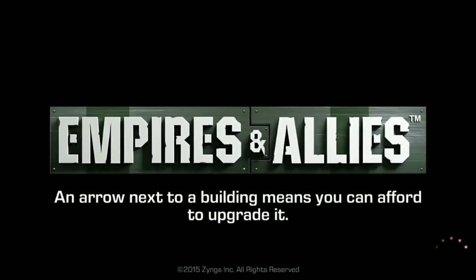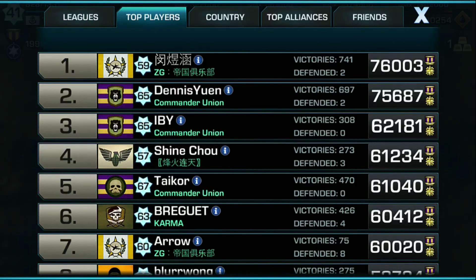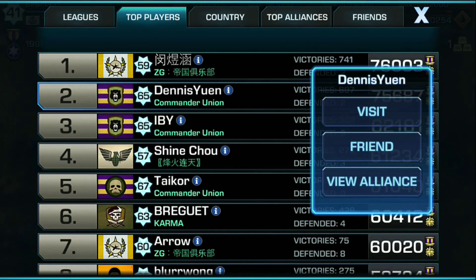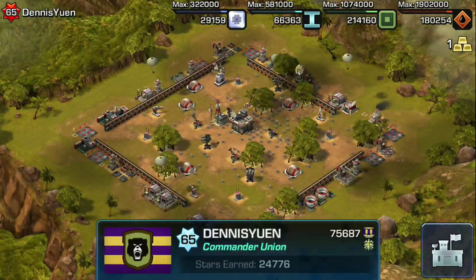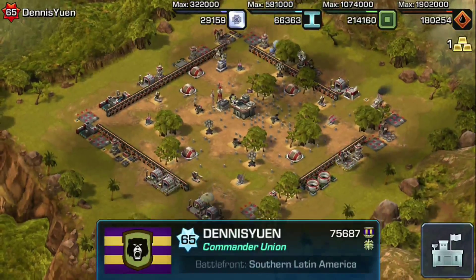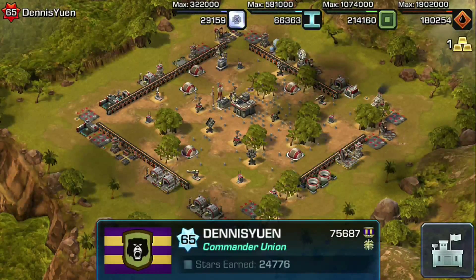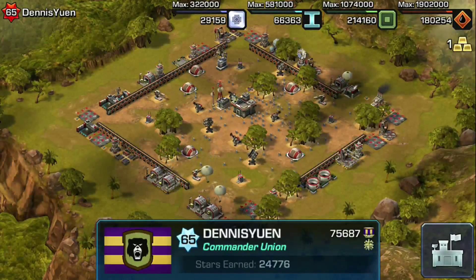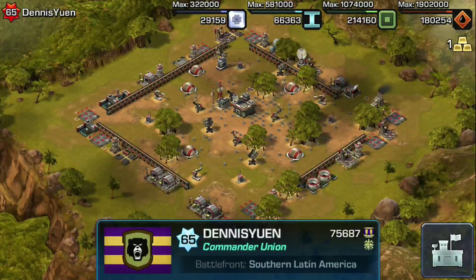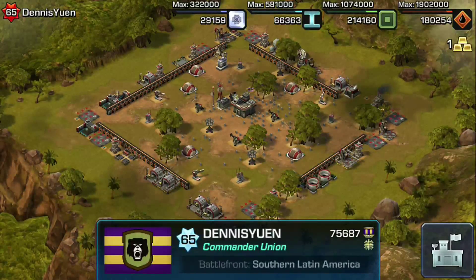Let's move our way up to number two. The number two player of Empires and Allies today, with a whopping 75,687 medals, is Dennis Nguyen from Commander Union. We've seen him in the number one space in the past, I believe even just last week. So we can see some duking it out up there at the top of the leaderboard between Dennis Nguyen, IBY, and the number one slot from the ZG Alliance. But here we go - Dennis Nguyen, great base design. We can see a very high level wall placed just right around the side, and just nothing but a mess of defensive units that I do not want to mess with adorning the inside. Definitely not something that I want to march my troops right into. Looks like he has a pretty solid defense structure going on, right after you take out all those gimme buildings on the outside. Dennis Nguyen, 75,687 medals - we salute you. Thank you for playing.